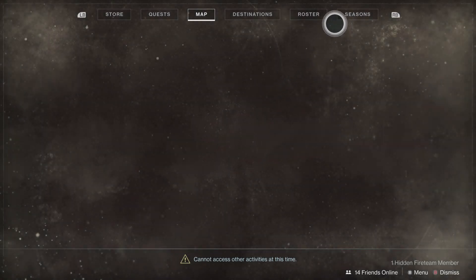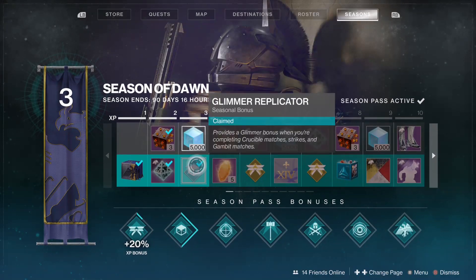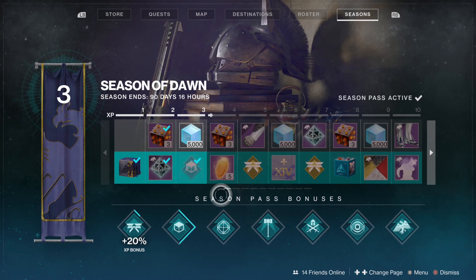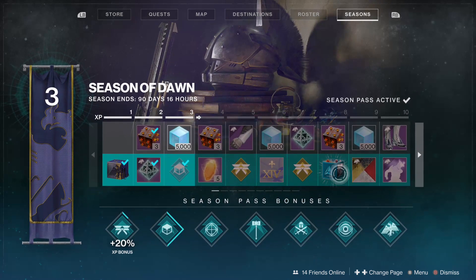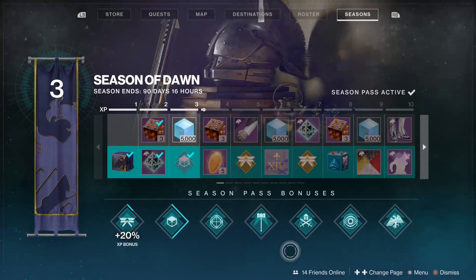So I guess while we wait here, I can check my Season thing. Glimmer Appliqué — provides a glimmer bonus when you're completing activities. Nothing amazing. Is this just a bundle of stuff? Yeah. Peaceful.